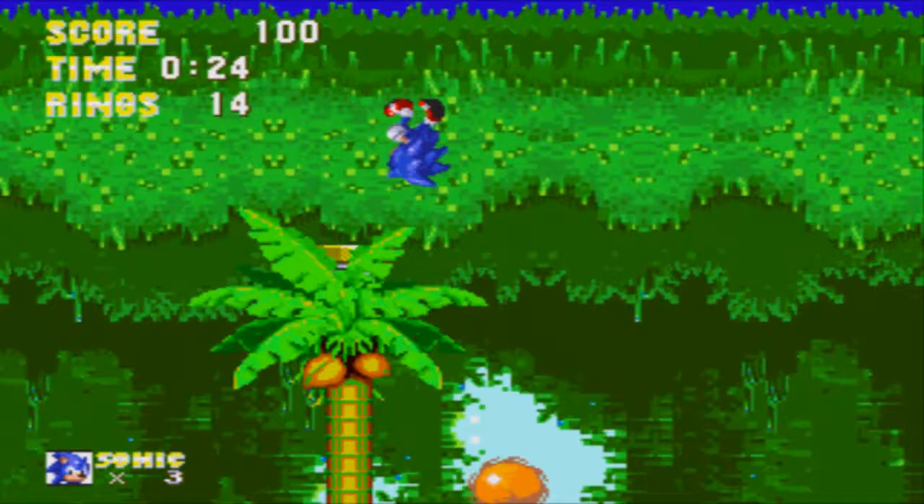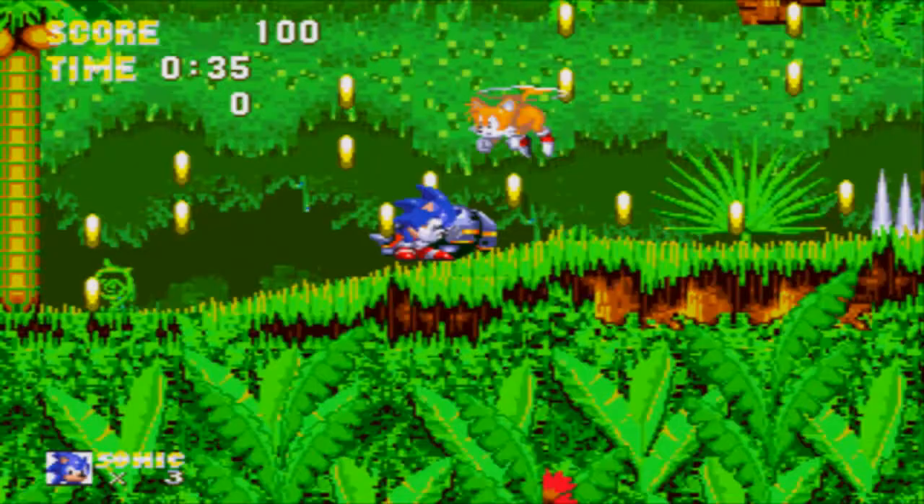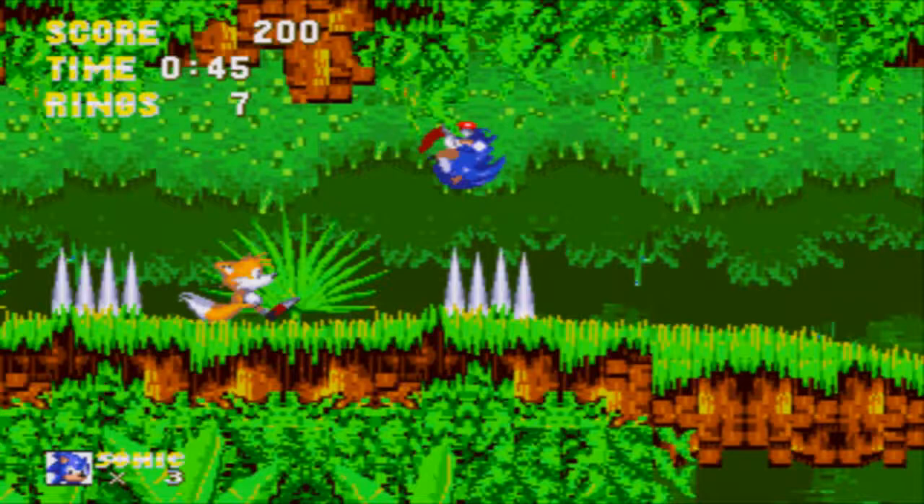Springs will allow you to jump to higher locations. Computer monitors give you items — I got some rings off of that. Rings are not only good for your score, they also protect you from a hit. But if you have no rings when you take a hit, you lose a life. Be careful. Spikes are very bad.